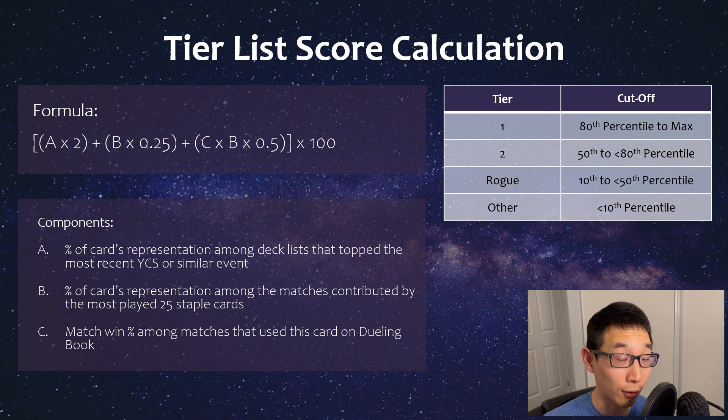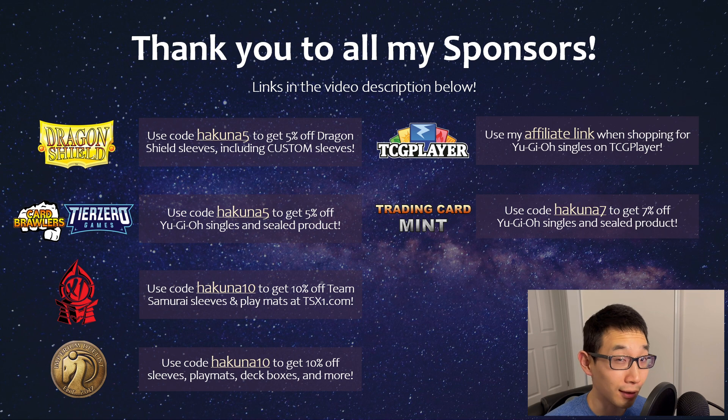Recently I provided that top cut breakdown of YCS Bologna of the most played hand traps and staples in the topping deck lists. So this time around, as usual, we're gonna do more of a tier list of the best hand traps and staples using that information from YCS Bologna, as well as other cards that I've played on Dueling Book. Don't forget you can check out my discount codes for Yu-Gi-Oh sleeves, singles, or sealed product in the video description.